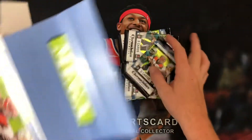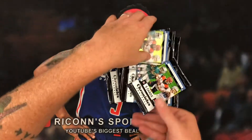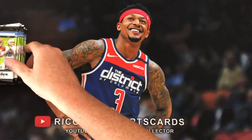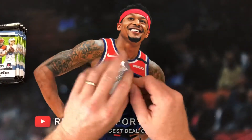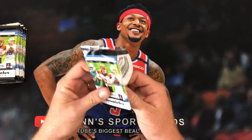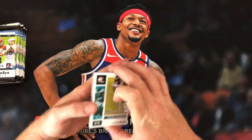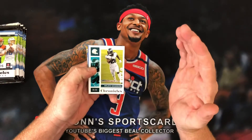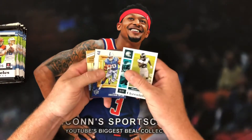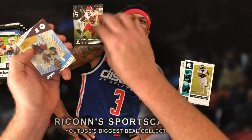So here we go. Y'all know who we're looking for — Herbert, Tua, Burrow, Jalen Hurts, Clyde Edwards-Alaire, Justin Jefferson. The list goes on and on. Hoping if maybe we can hit one of those in a Prism would be phenomenal. Miles Sanders, Jonathan Taylor — there we go. Clyde Edwards-Alaire right off the bat. We'll put him up there in the notables.